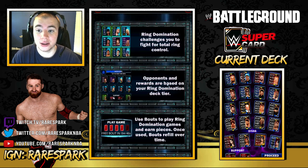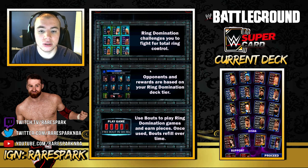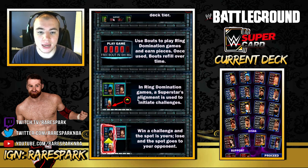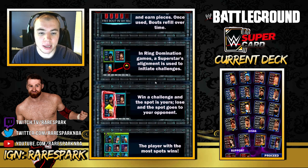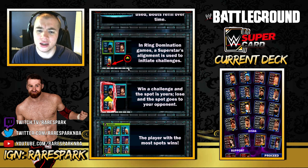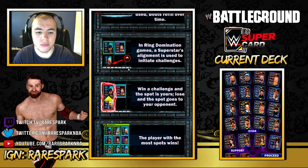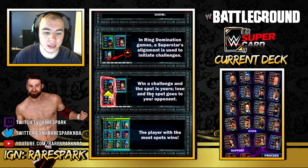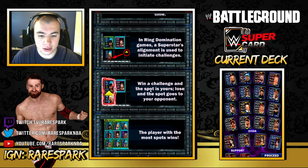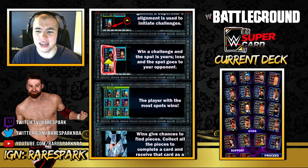Let's jump into Ring Domination mode. I'm not entirely sure how this mode is going to work, but from the description: challenges to fight for total control of the ring, opponents and rewards are based on your Ring Domination deck. Use bouts to play Ring Domination games and earn pieces. A superstars alignment is used to initiate challenges — Stone Cold is an up arrow so he attacks Undertaker. Win a challenge and the spot is yours; lose and the spot goes to your opponent. The player with the most spots wins, so it's kind of like tic-tac-toe.